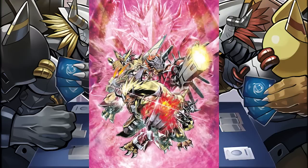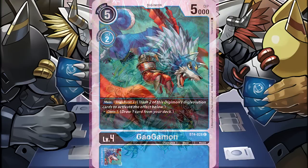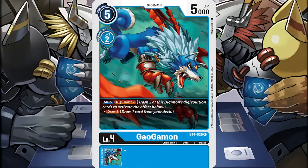Digi Burst is a keyword introduced in the fourth set of the Digimon CCG, Great Legend. It reads: Digi Burst, followed by the number of sources you need to trash — usually two — trash two of the Digimon's Digivolution cards to activate the effect below, followed by the effect you are paying cost for.